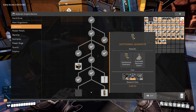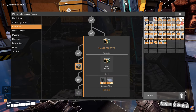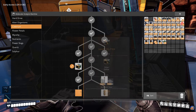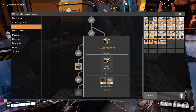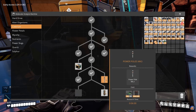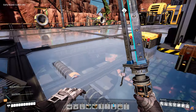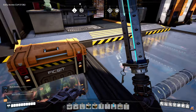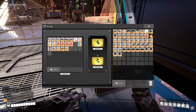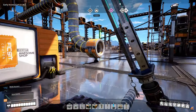We have the geothermal generator and we also need the smart splitter. That takes five minutes. This is probably the overflow splitter - I don't remember the name of it, it might actually be overflow splitter. This is going to take five minutes so we're going to just start that and leave it because I don't particularly need that right now. So let's put back the tickets.